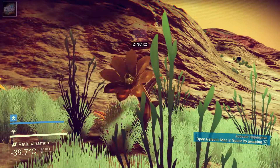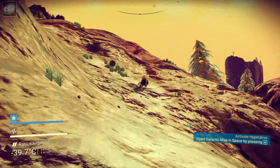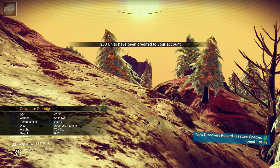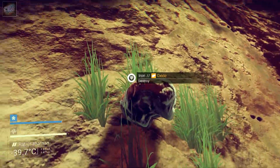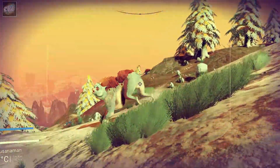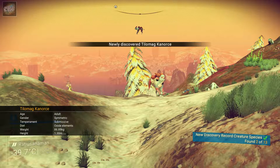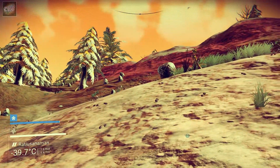We're going to go ahead and get this zinc. Let's analyze it first, make sure I'm actually discovering it. It's a new discovery — now we can harvest it. There we go. Look at these little guys running around. Hold still, I want to analyze you. Nice. What do we got here? Iron. Who's this big guy? Hold still, man. Received.